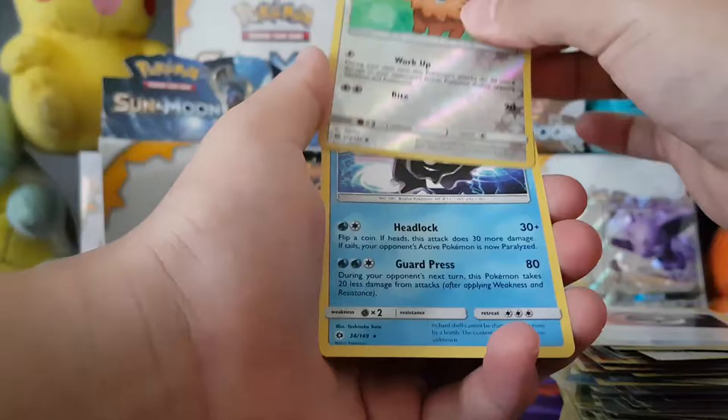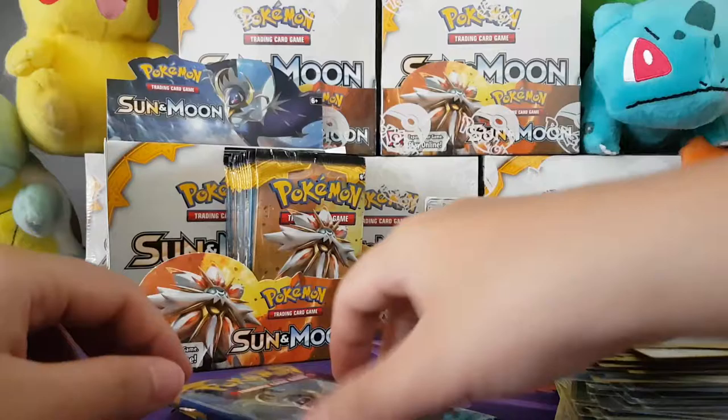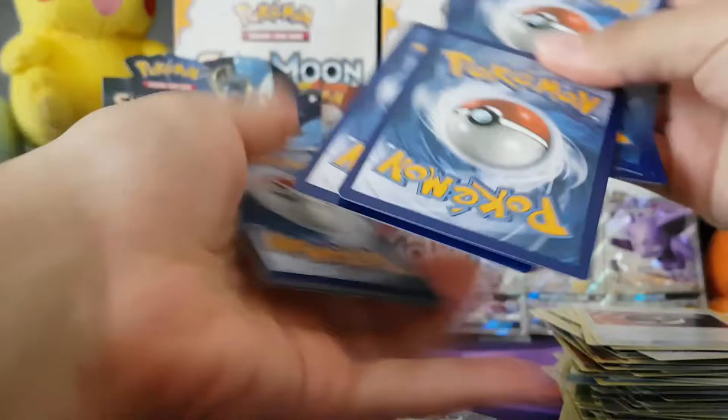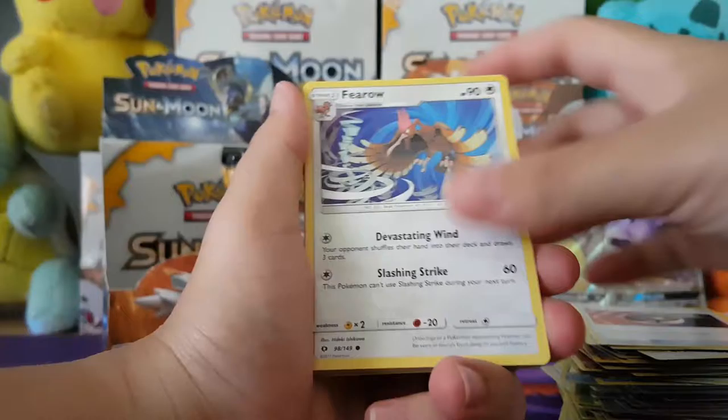Starting off with a Carvanha, got a Pikipek, Sandile, Stufful, Fearow, a Steel Energy, Charge Away, Rotom Dex, Nest Ball, Lilipup Reverse — and the Rare is a Sylveon. Yeah, just a Sylveon — I thought that was an effect on it but I didn't see it properly.